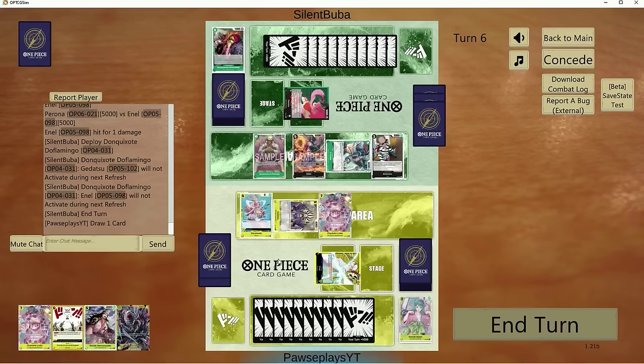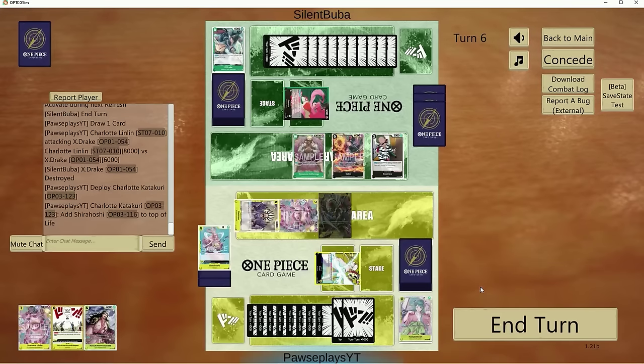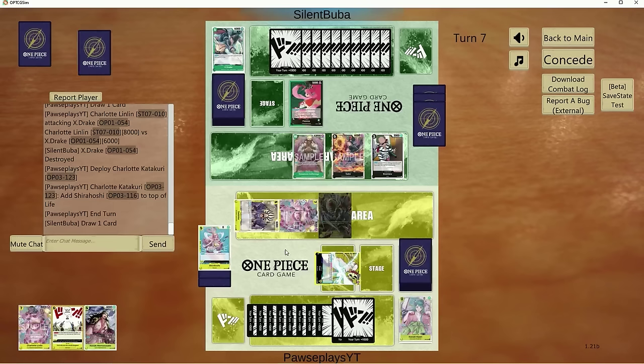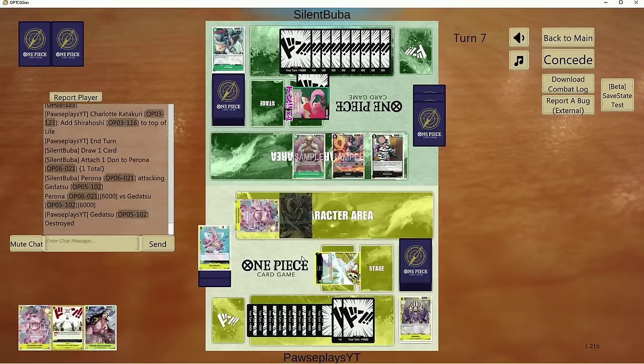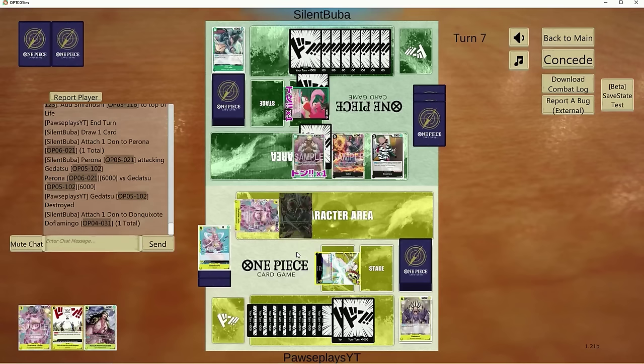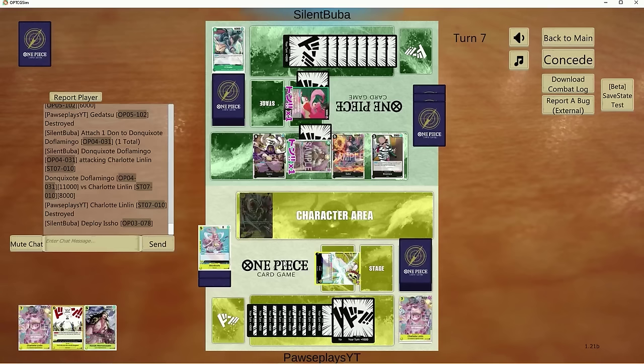We could Katakuri the Shirahoshi back on top of life here — that wouldn't be so bad. This should be free. We play Katakuri down, bounce Shirahoshi to top of life, and pass turn. Shirahoshi will at least allow me to cycle out Big Mom and Momonosuke if I have to. As long as they don't Dofi me back to back, I think we're chilling. Dofi's just going to attack into Katakuri anyway. Hit me — let me get my Shirahoshi please.